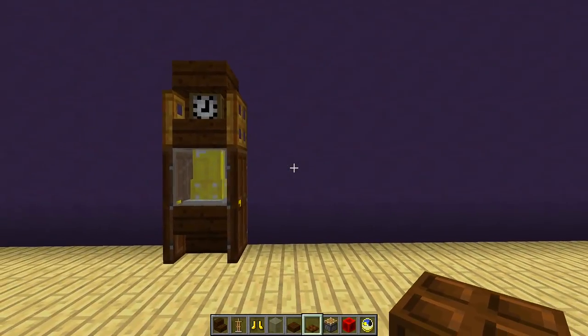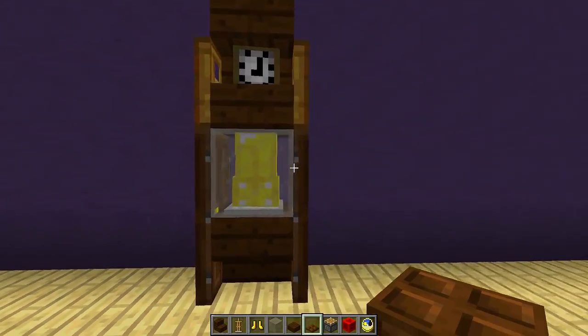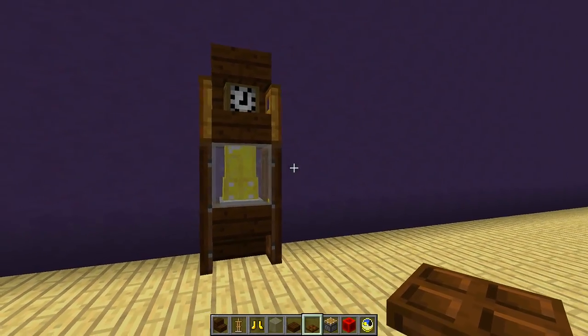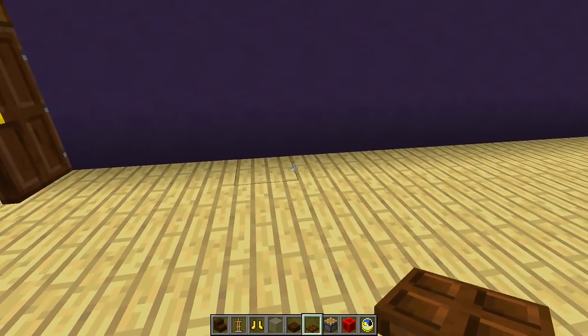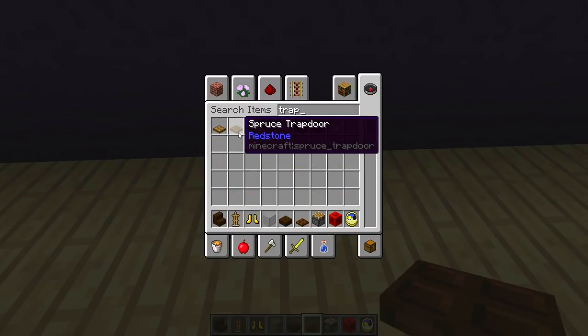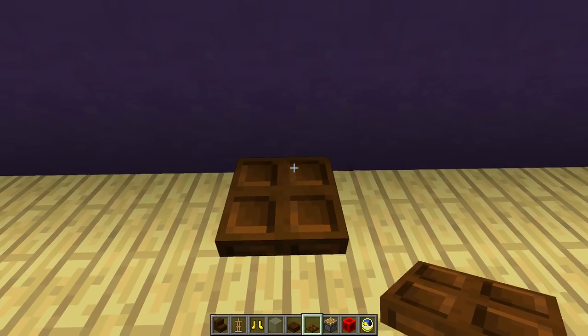Now if you remember, and if you've been subscribed to the channel for quite a while, this right here was the first version of the grandfather clock that we built on the channel like over a year ago. Now with the new update of Minecraft 1.13 they have introduced different types of trap doors — spruce, birch, jungle, acacia, dark oak, and every single type of wood.